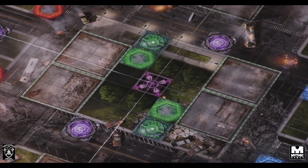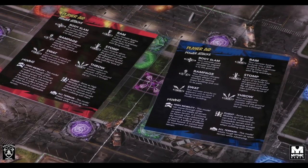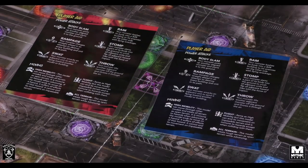We're going to start by showing off some of the new graphical elements already in the works. All of these are still works in progress, prototype versions, but we wanted to give you an idea of the changes we're making. We'll zoom in on the board to show some really cool things JT and I noticed when we first played — why doesn't this game have player aids? So we're showing the new player aids coming with the newer version. They're helpful for power attacks: throw, stomp, ram, body slam — all your options right there.